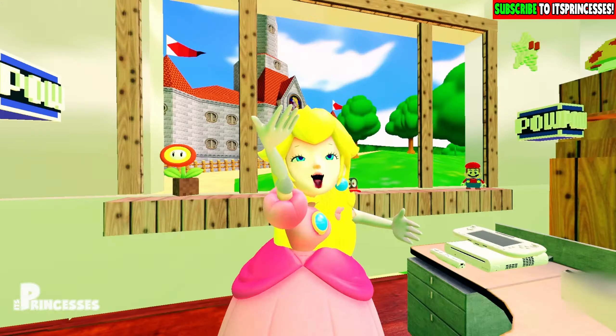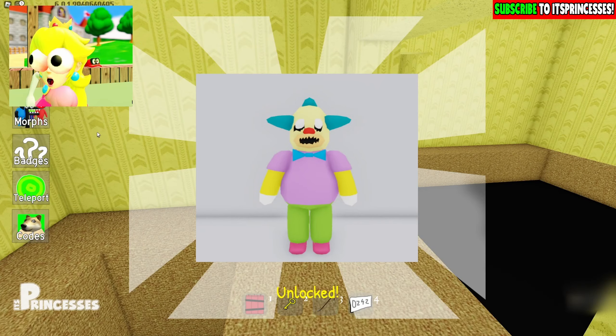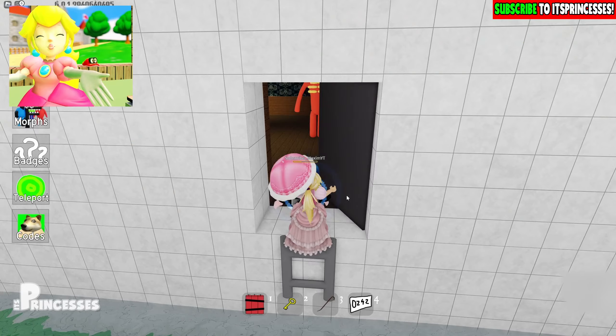Oh my god, wow! Awesome, awesome — and another morph is just right here. Oh yes! And again, another morph. Yes! Yes! Wow! Awesome! Let's go find Blue from Rainbow Friends. Awesome! And the next morph is here.